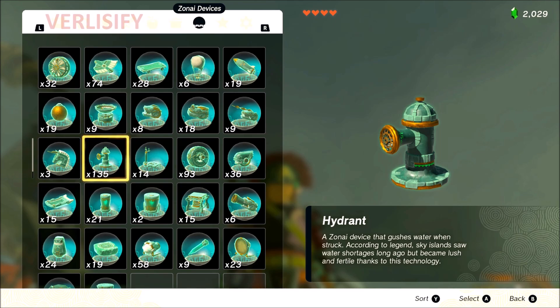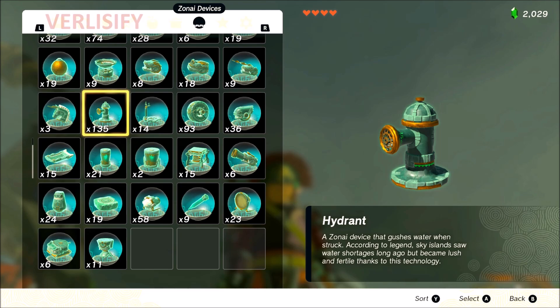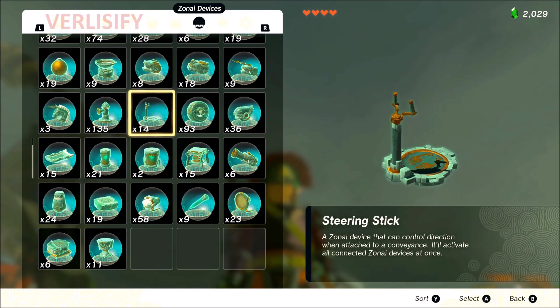The hydrant: it just kind of spits some water on a thing — feels D tier, maybe even F tier, but I have to give it B tier because of my Talus farming guide. I put a hydrant on a hoverstone and gave it a construct head so it can focus on the Talus, and then it extinguishes the Igneo Talus to where it can cause a stagger and cancel attacks — really, really good. You can use this for mob farming, and if you're going against mobs that are weak to water or need to be extinguished, really really good. Also used in the story, used for puzzles. B plus tier — this might even be A tier if more uses are found.